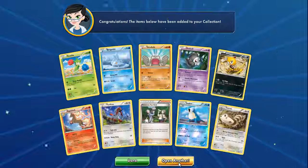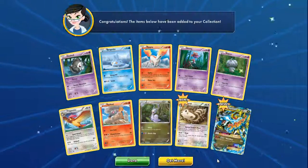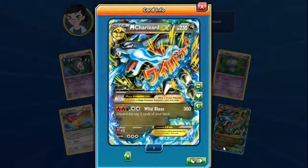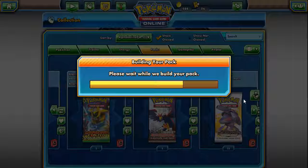This is our last pack of Flashfire. No XY Base, so after this we're going straight to Legendary Treasures. This is a $50 card in real life — for a second I thought it was a Secret Rare, I was about to flip out. Legendary Treasures — we got 33 packs. Can we do it? Can we get a Gold Reshiram or Zekrom, or anything really cool out of the Radiant Collection? Maybe some Reshirams.